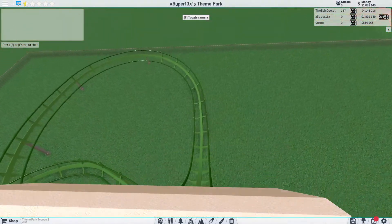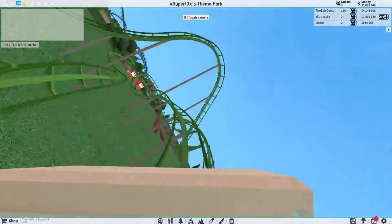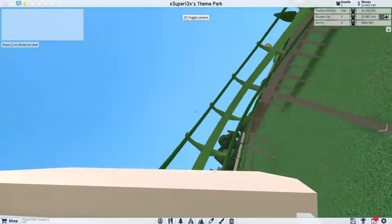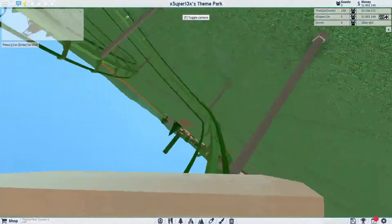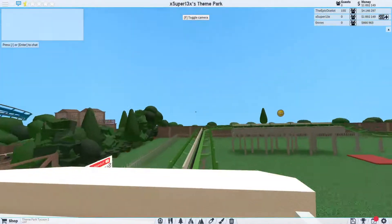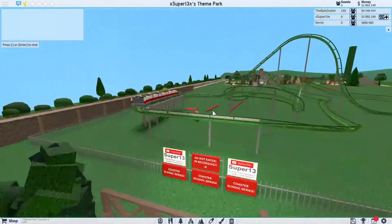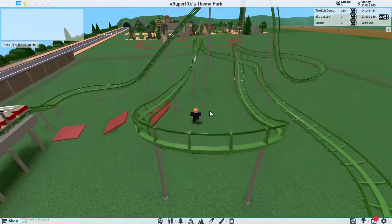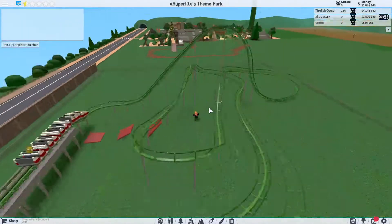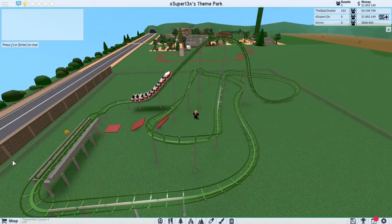Nice and smooth drop, very nice indeed. If you aren't in my Discord, click the link in the description — there's a ton of cool stuff, announcements, giveaways, everybody hangs out. Running right into the brake run, turning into the station — that is a very nice, smooth, and well-done coaster. It only took about two weeks to complete. In the next episode we'll be working on the lift hill supports, so stay tuned. This is Coaster School number five — see you next time, goodbye.